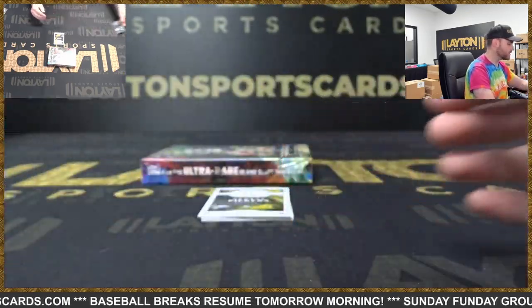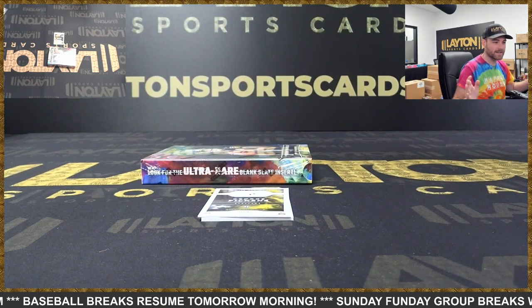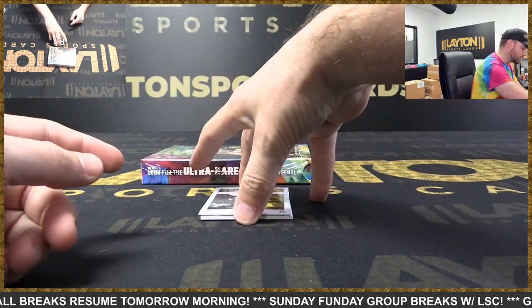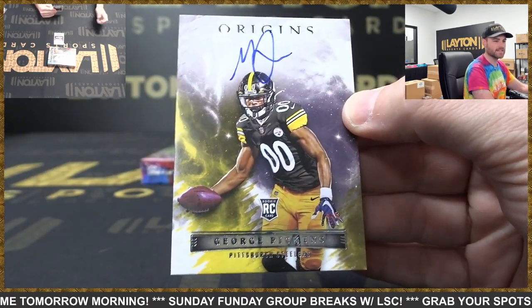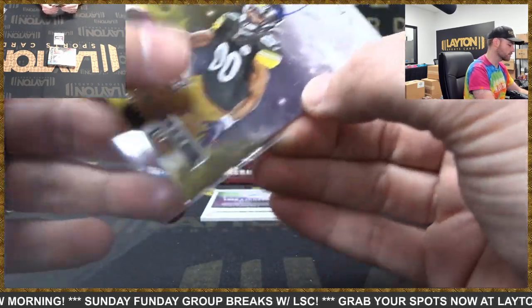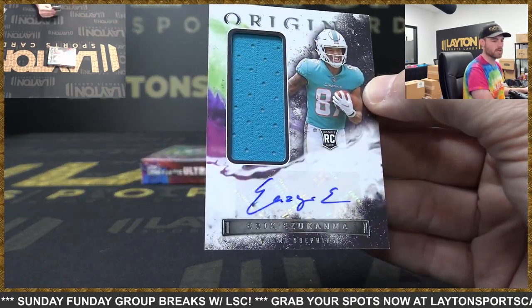Wendy's gonna have a peppermint frosty. A peppermint frosty — oh my god, that sounds incredible. Back to the break. Steelers — George Pickens rookie on-card auto. Nice hit, Steelers — dude is the real deal. Dolphins — Eric Ezucanma, rookie jumbo jersey auto.